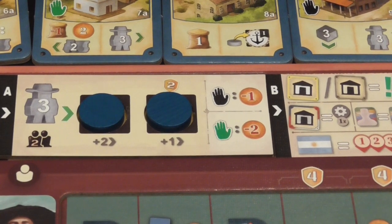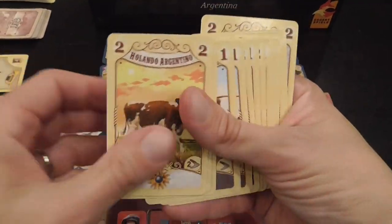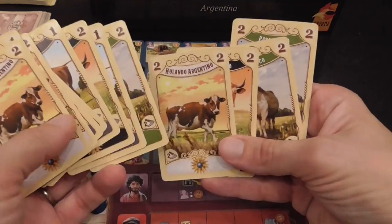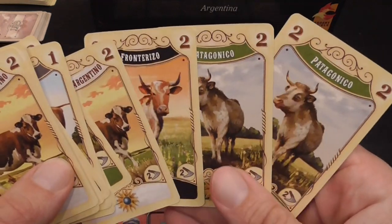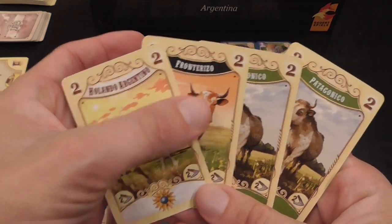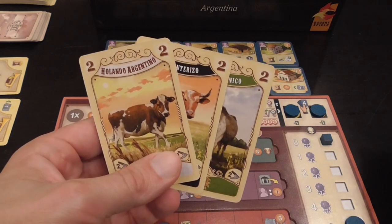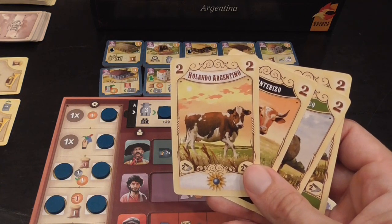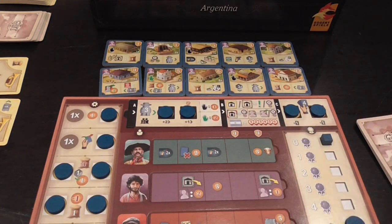I have the game set up for two players. There is also a deck of cards — there is an element of deck building and hand management — because when you reach Buenos Aires the cards in your hand represent the cattle that you will be selling, and you can use only one cattle per kind. So you have the white, the black, and the green. My total value right now would be six because it's useless to have two of the same kind. You really want to build your deck and manage your hand so you get to Buenos Aires with a nice hand of cards to sell.